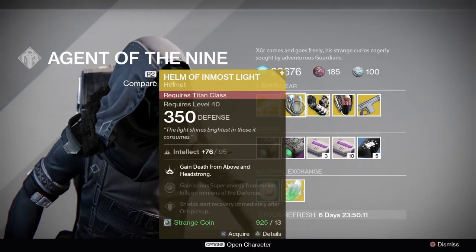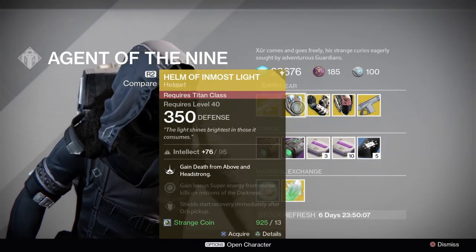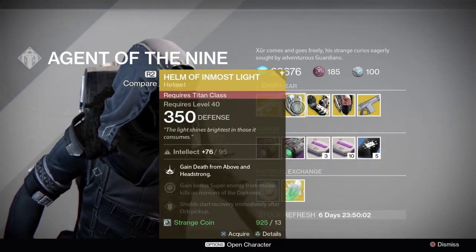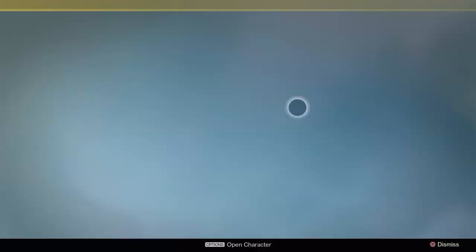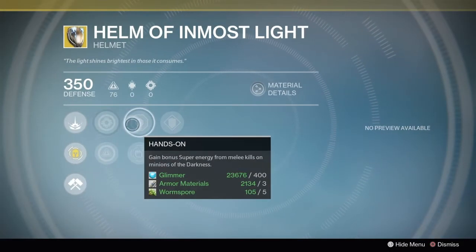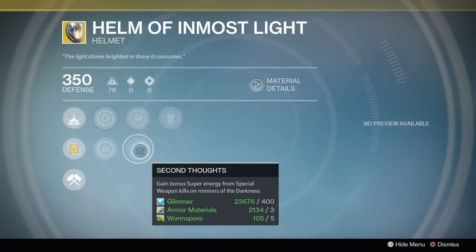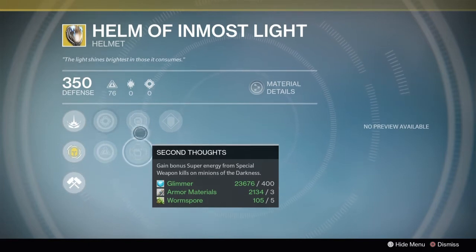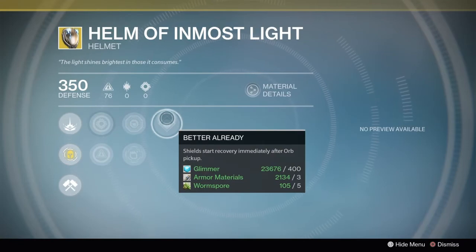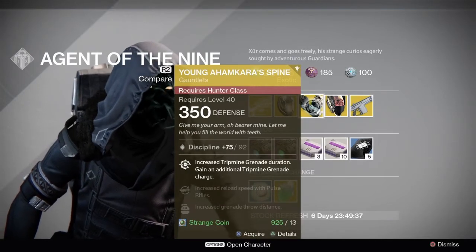We have the Helm of Inmost Light — 350 defense. Perks: Death from Above and Headstrong, bonus super energy from melee kills on minions of the darkness, and shield start recovery immediately after orb pickup. It has an intellect of 95, and you can boost strength onto it. It also has Hands-On and Second Thoughts: bonus super energy from special weapons, super energy from melee kills, and shield start recovery on orb pickup.